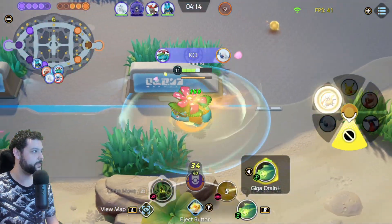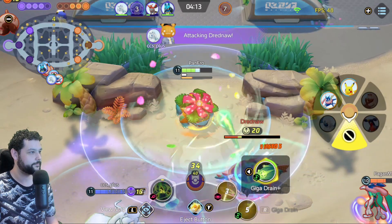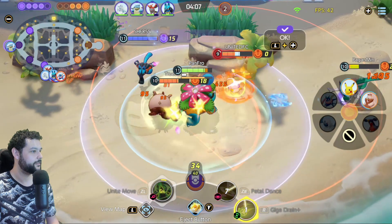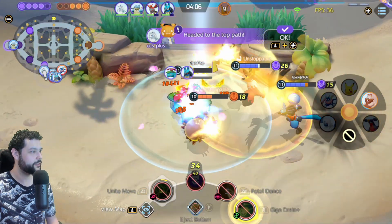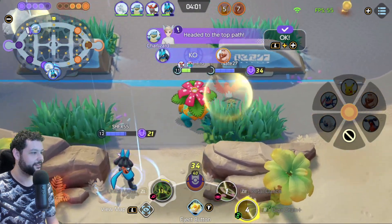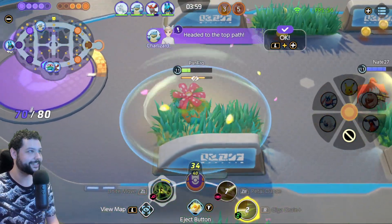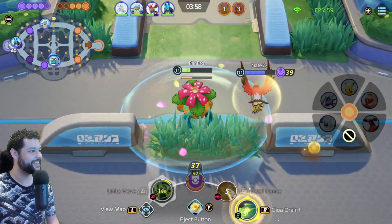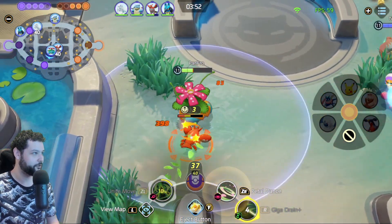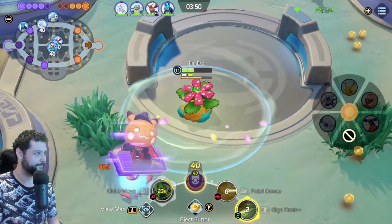Easy pickup. Easy pickup. If I die now it's worth it. I'm just getting all the assists here — I'll take it though, assists are still good. We'll farm our way up to the Rotom because we did have a really good team fight there.